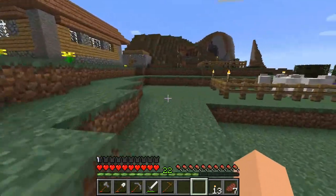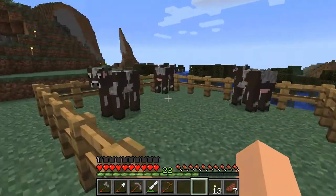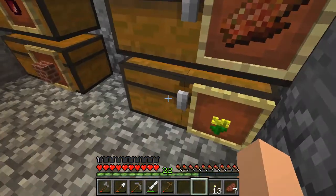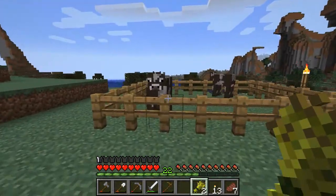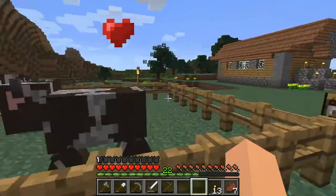Let's go check on the cows. How are they doing? Fully grown — good. Let's just quickly grab a bit of wheat — two wheat, perfect. Get some more cows growing — love mode, make a baby.